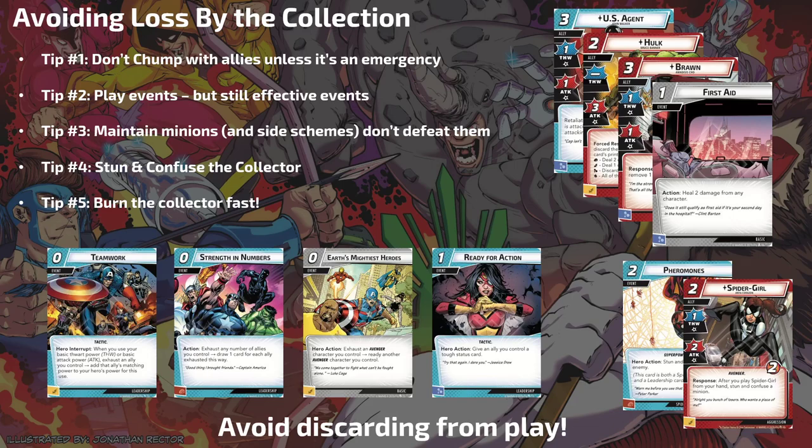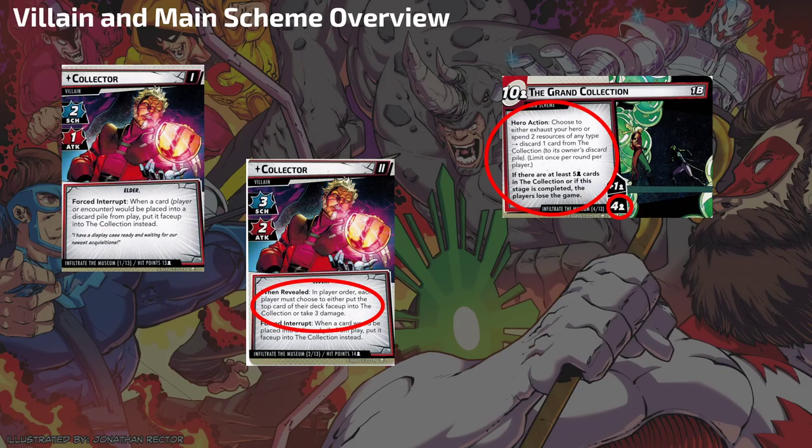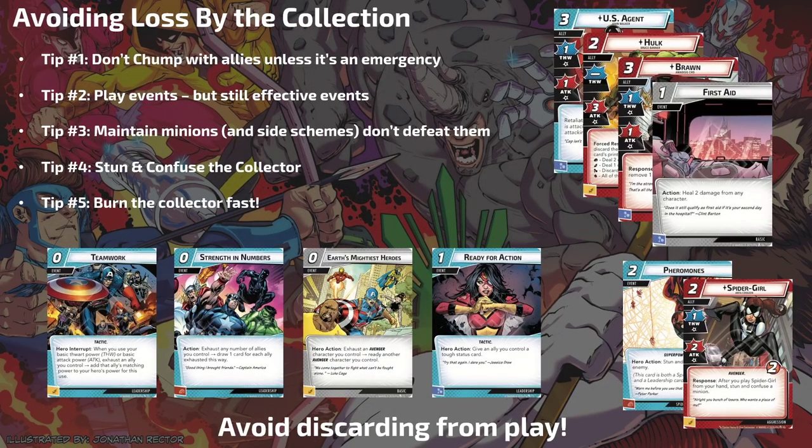Finally, tip five: burn him down fast. His hit points aren't that high — 13 plus 14 in standard mode, so 27 hit points. That's really low — you can defeat him in two to four turns with really good draws. I've done it in three turns with Hawkeye Aggression a couple of times. I'm confident characters like Captain Marvel and Hulk could do it in two. If you can burn him fast without discarding stuff, just go for it. But be careful when you flip him — you're going to take that three damage or put a card in the Collection, and in Expert mode something even worse happens in phase three.